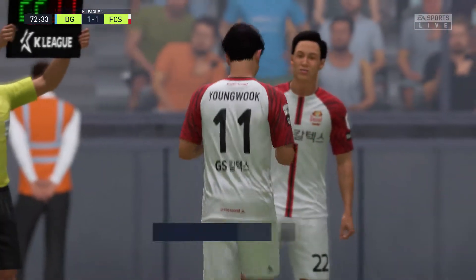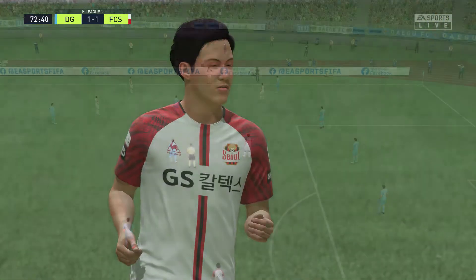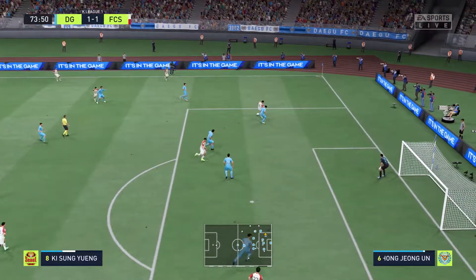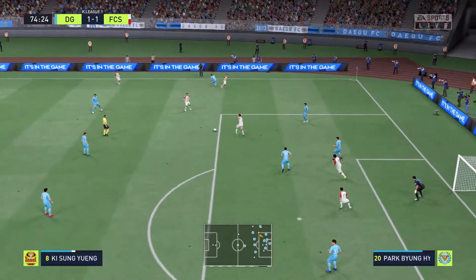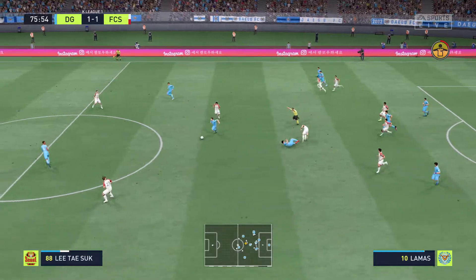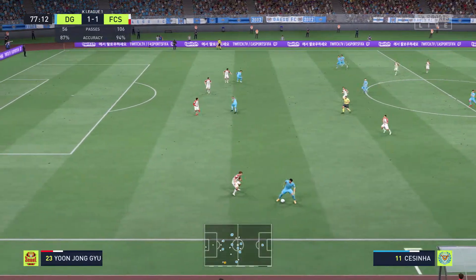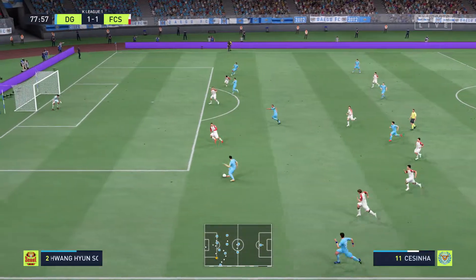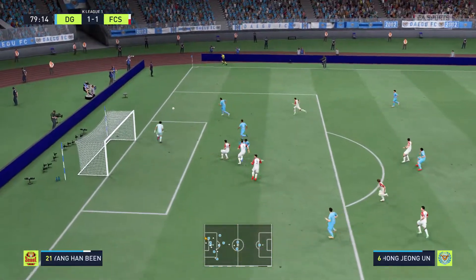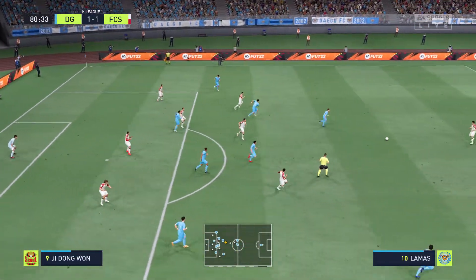So a personnel change then. Na Sang-ho — well, possibilities in the centre. Can he put them in front? Able to get a body in the way. Counter-attacking very much an option — will they profit from this situation? Hong Chul — Lee Ki-yun-ho — opportunity! And the ball is loose. Very alert defending to put a stop to the chance.